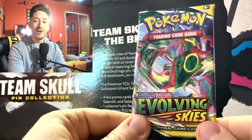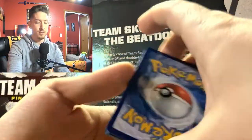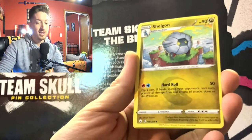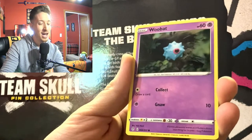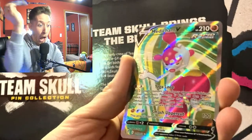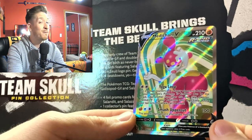Opening up our Evolving Skies pack with Rayquaza on the cover. We saved this for last because we love Eevee and Eeveelutions — let's see if we can pull one. Dark energy, Shelgon, Floette, Cutiefly, Eevee, Psyduck, Houndour, Switching, Cups, and — Medicham V alternate art! He's probably meditating because he is a fighting type Pokémon. Very nice alternate art, I like that green background.